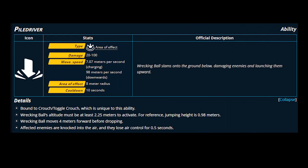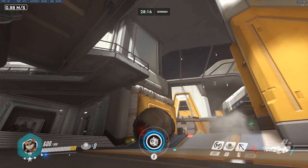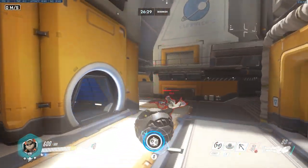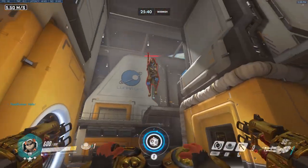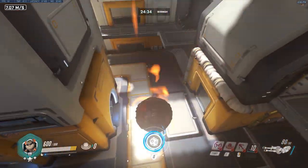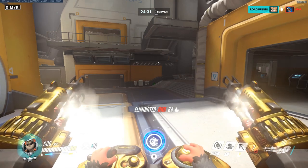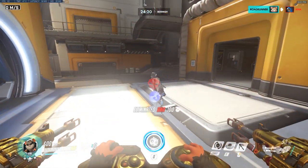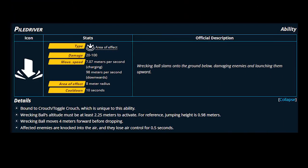Pile driver, or the slam, is ball's setup for his team. Press your crouch button and it will only activate if you're in the air — most times you'll use your grapple and swing upwards, then slam straight down. Landing on their head does 100 damage; it's an AoE going down to 20 damage on the edges, with an 8-meter radius and a 10-second cooldown. It also knocks enemies straight up, where they lose air control for 0.5 seconds. Holding the button down is more consistent than tapping.